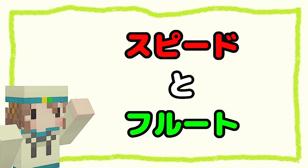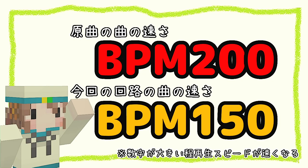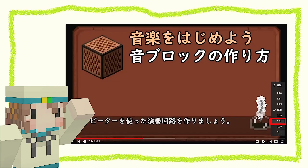今回のカエルについて、注意する点は2つです。スピードとフルートです！まずスピード。今回は原曲の速さがBPM200なのに対し、リピーター回路の演奏スピードがBPM150なため、めちゃくちゃ遅く聞こえてしまいます。気になる方は設定の速度を1.5倍にしてみてくださいね。